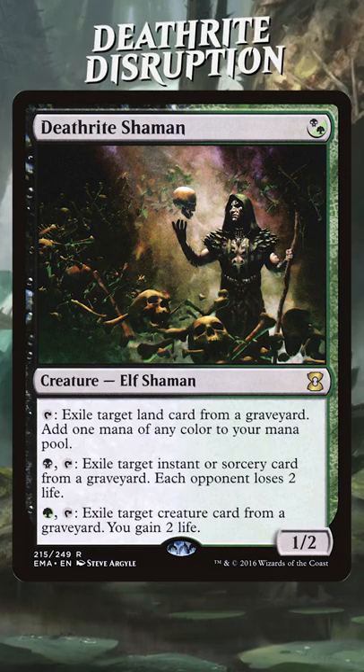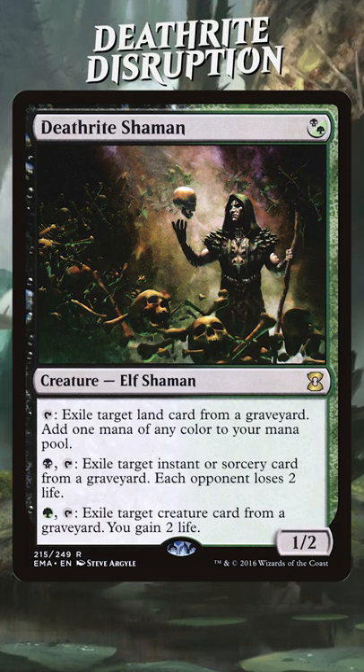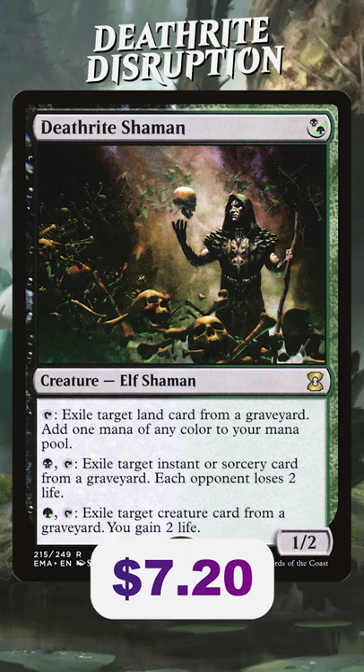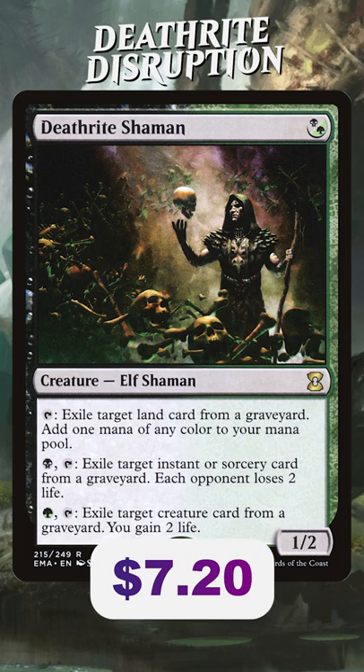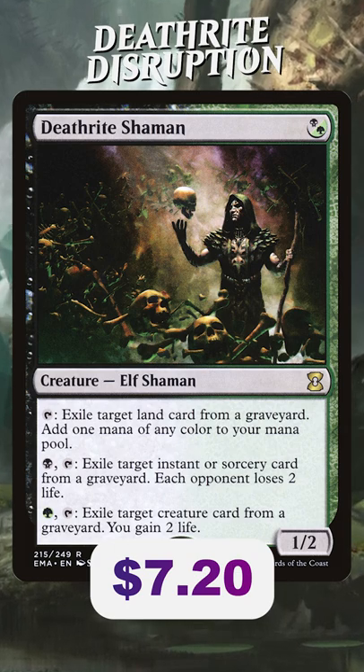For a long time I've been lukewarm on Deathrite Shaman in Commander, but I think it's gotten a lot better. Deathrite Shaman is a hybrid Golgari 1/2 Elf Shaman. Tap, exile target land card from a graveyard — add one mana of any color to your mana pool.